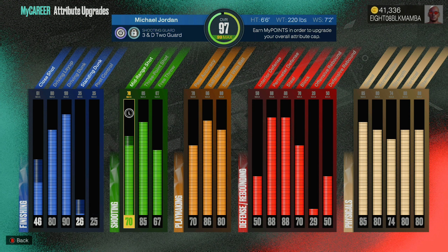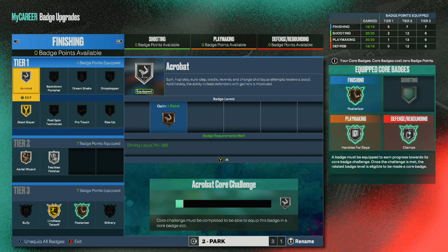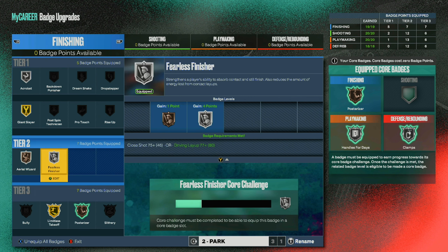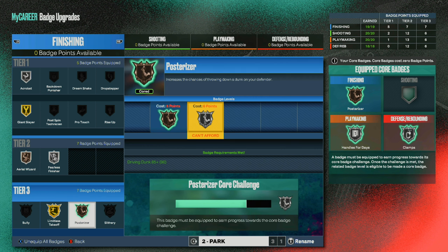Here's what the attributes are looking like. For badges in park I use acrobat, giant slayer, aerial wizard, fearless finisher, limitless takeoff on gold, and posterizer. Silver posterizer was close to being finished but after the update it got pushed back halfway, so I've got to work on that again.